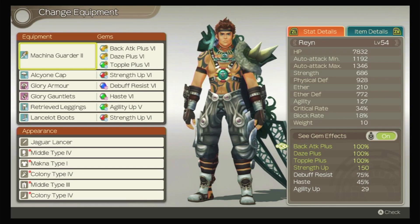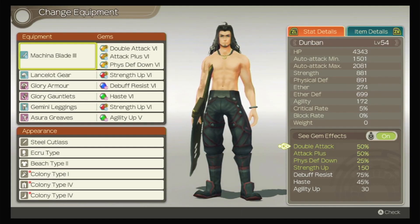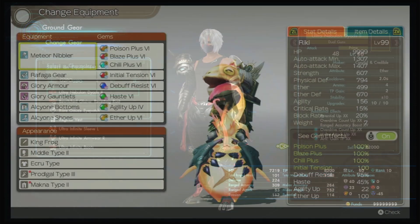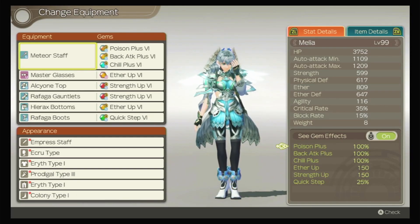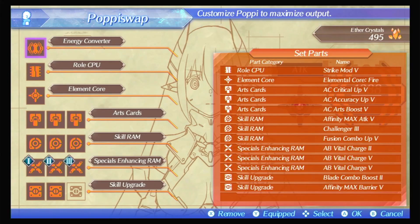Another thing I really want is the gear system we had in XC1, XCX, and with Poppi QT Pi. Having that sort of customization — going full range attack, strength up, mixing agility, setting up back attack damage — is very awesome. The way these games scale, it all works perfectly. In Xenoblade Chronicles 2, one of the main reasons I love that game was how they let you set up Poppi QT Pi however you want. She's kind of a preset blade you can build any way you like, which I love so much.